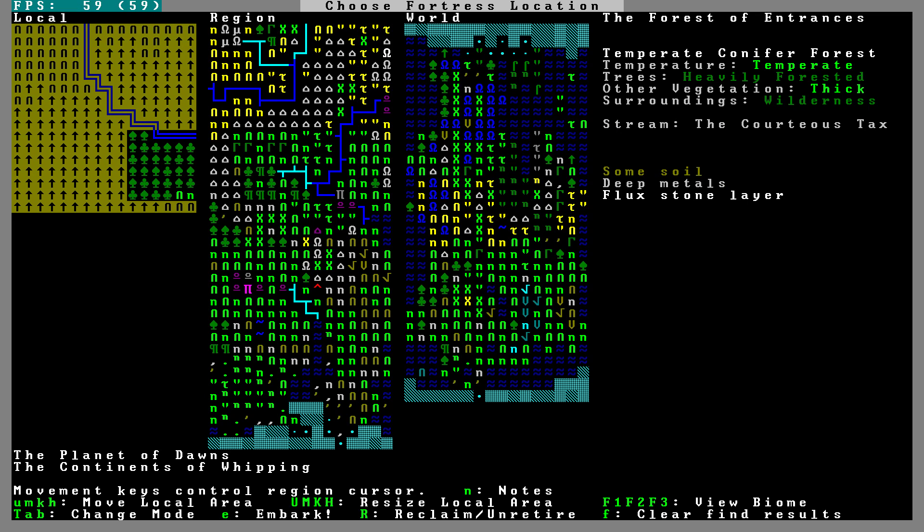Flux stone. There are three biomes here — one is temperate woodland, with thick vegetation and moderate vegetation. The surroundings are wild. There is a stream. We have shallow metal, soil, flux stone, and deep metals. That might be fun. Let's look over here briefly at the mountains — this one has mountains and woodland, which might be interesting.